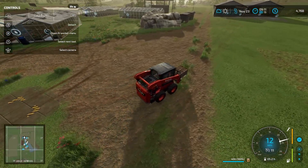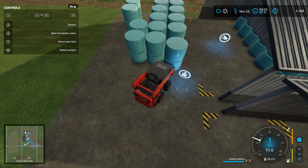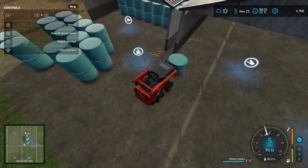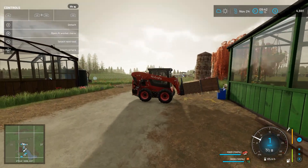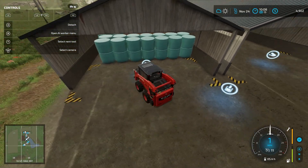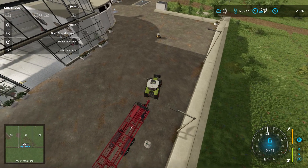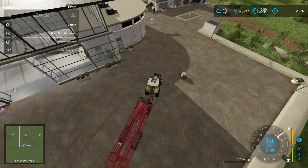I decided to get the silage bales out and move them over — one side is going to be bales of hay, silage, and straw. This is why I'm thinking I'm going to have to use a third storage shed for just the silage bales alone, because of how much silage I can get off of all this grass. And that's kind of what we're going to have to keep doing until we get enough money for the barn.